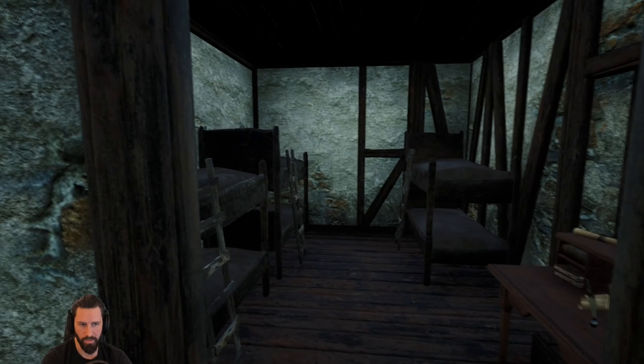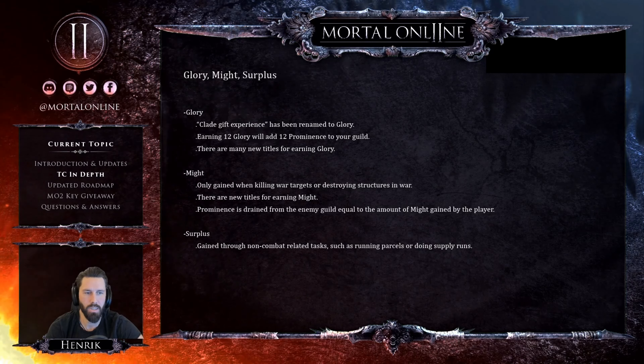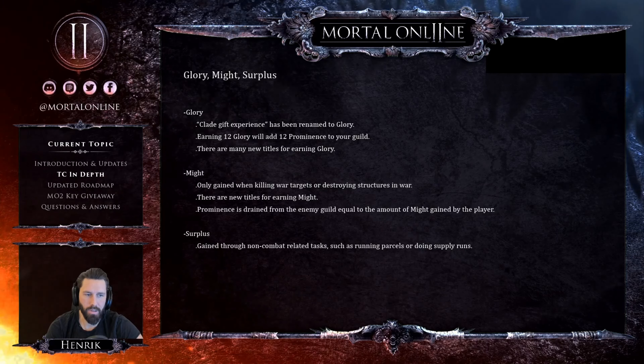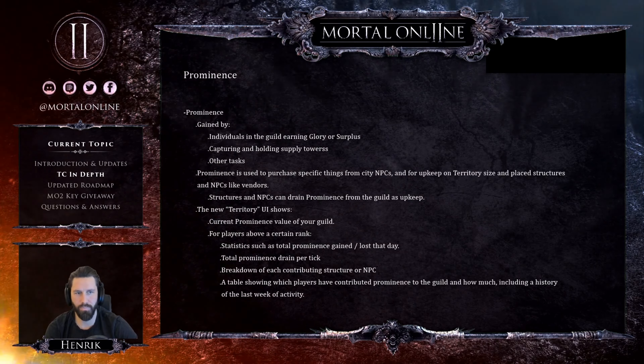Glory — formerly 'clade gift experience' — has been renamed and unified. Earning 12 glory adds 12 prominence to your guild. There are many new titles for earning glory. Might is only gained when killing war targets or destroying structures in war, and it drains prominence from the enemy guild equal to the amount of might gained. Surplus is gained through non-combat tasks like running parcels or doing supply runs.